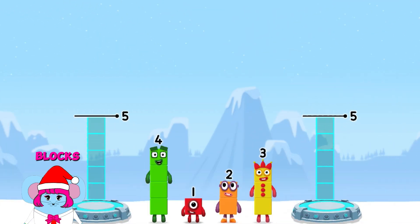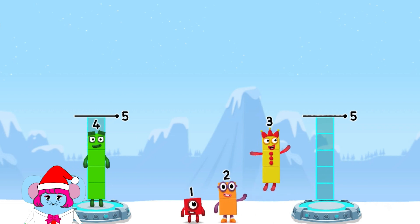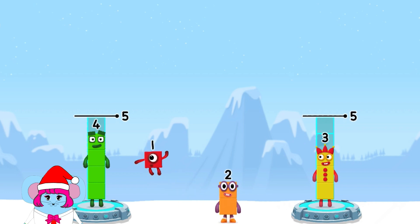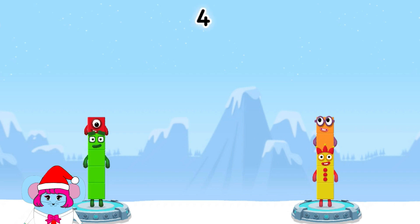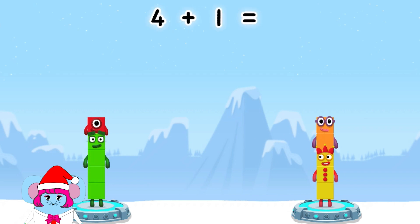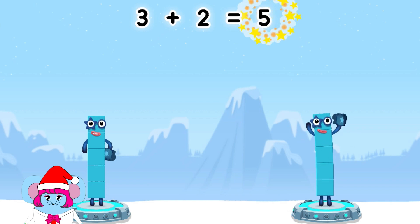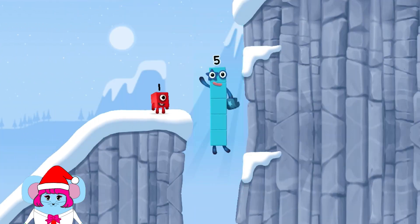Share the number blocks evenly to make two groups of 5, 5. 4, 4, 3, 2, 1 — 2! You solved it! 4 plus 4 plus 1 equals 5. 3 plus 2 equals 5. 5 equals 5! 5 — yes, you got it!